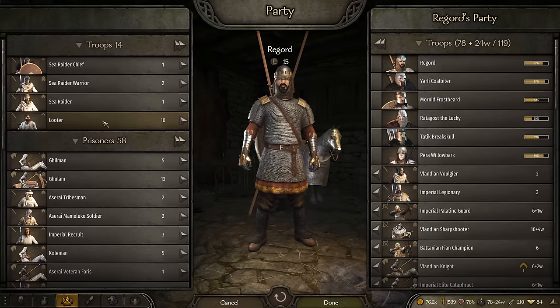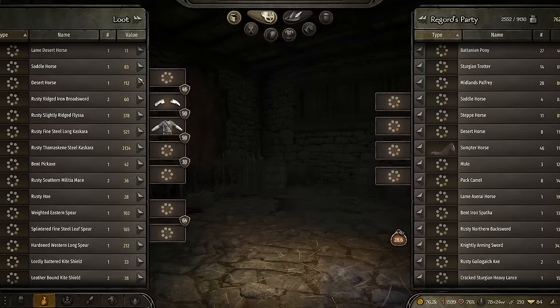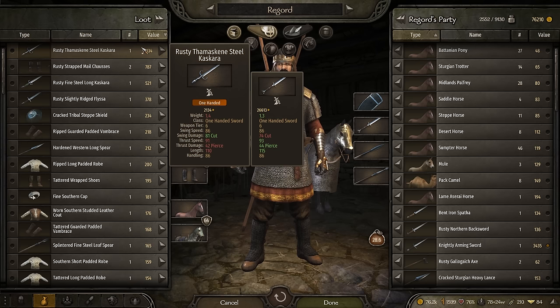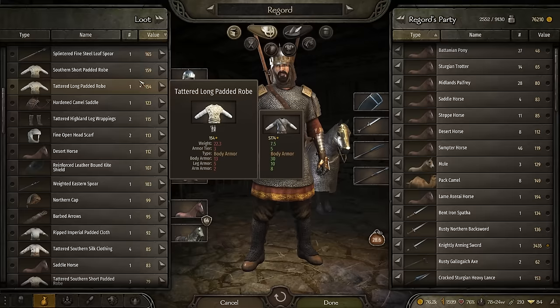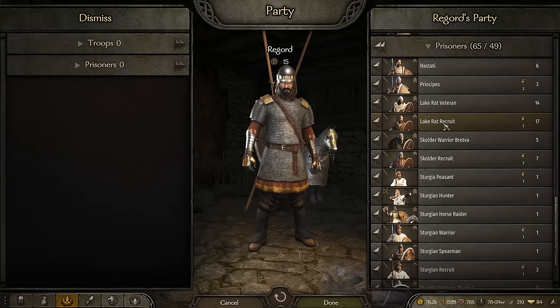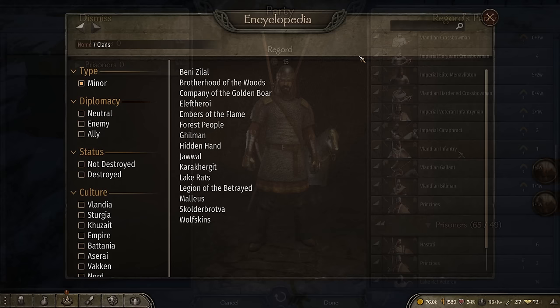I really love how the minor clans can fill in some of the gaps of your armies depending on the cultural playthrough you have in mind. Later in the game, I have a huge amount of prisoners from just one encounter. The further you are in the game, the more loot you get rewarded — tier 5 and 6 items you'd see less of in the early game. Looking at my party menu, I'm already starting to recruit some Lake Rats, Skuldr units, Hastati and Principes. You can really add a lot of flavor and variety into your army with troops from the minor clans.